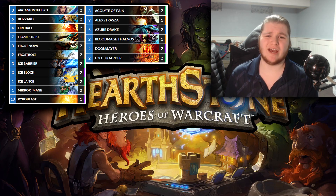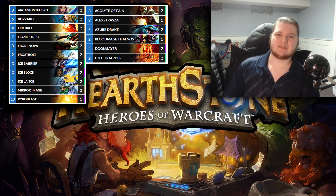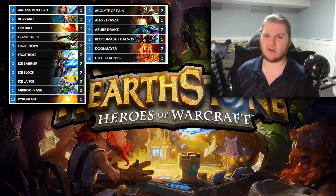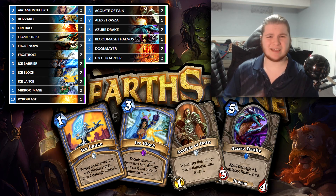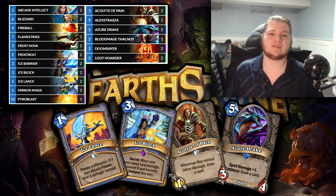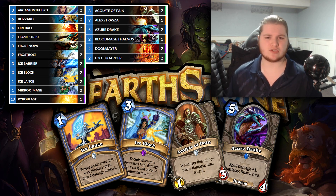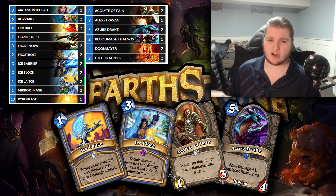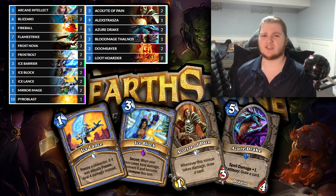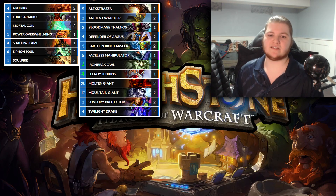Moving on to Freeze Mage. I don't think this deck has any nerfs, though I might have missed some in my relatively limited research. It does have a total of four Hall of Fame cards, which I think is the most of any deck I'm featuring here: Ice Lance, Ice Block, Azure Drake, and Acolyte of Pain. It definitely is really, really strong. I think it's a little bit lower power level on average than the other strategies, but Ice Block is a really broken card, so I definitely think it can still be very strong in the format — if not necessarily tier 1.